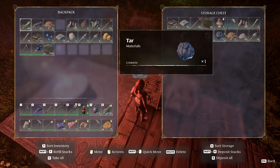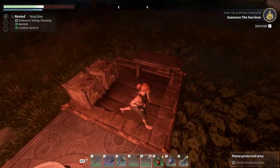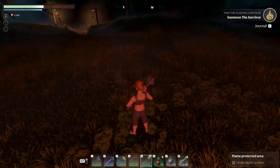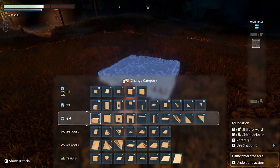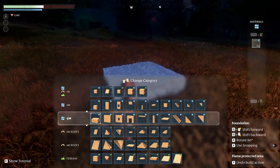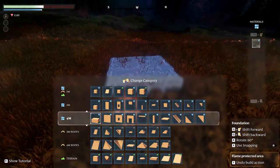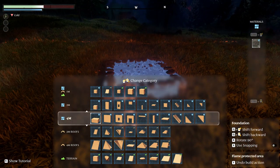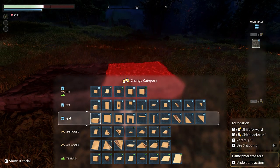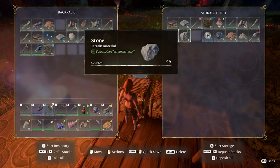The construction hammer is here. We also need to make a summoning staff, but we'll do that after placing a few items. Stone foundations — let's give him a little elevation. We're going to make it a little shop for him. It does cost a lot of materials, so let's go get some more stone.